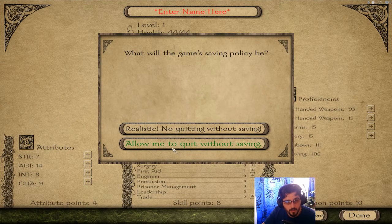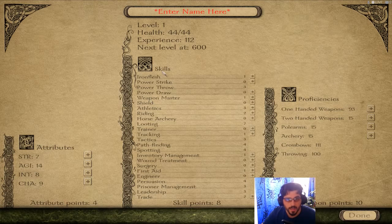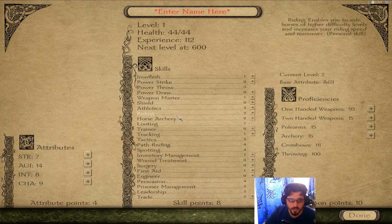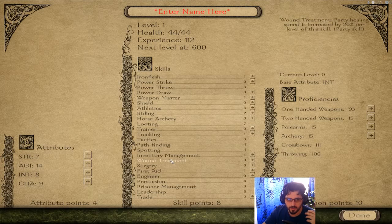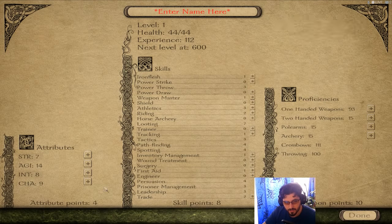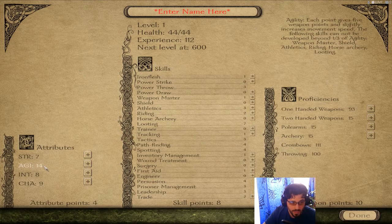This is the character sheet screen — you have attributes, skills, and proficiencies. For those who've already played Prophecy of Pendor or Mount & Blade, you know these. Strength influences your combat stats; agility influences pathfinding and weapon mastery proficiencies; intellect influences tracking, pathfinding, spotting, inventory management, surgery, first aid, and engineering. The charisma tree influences persuasion, prisoner management, leadership, and trade. We want a ton of agility — targeting 18.